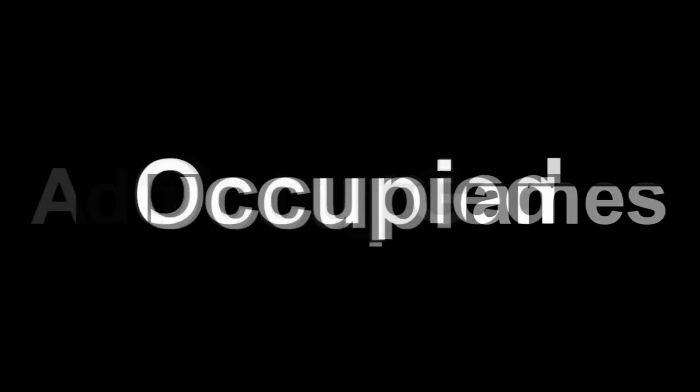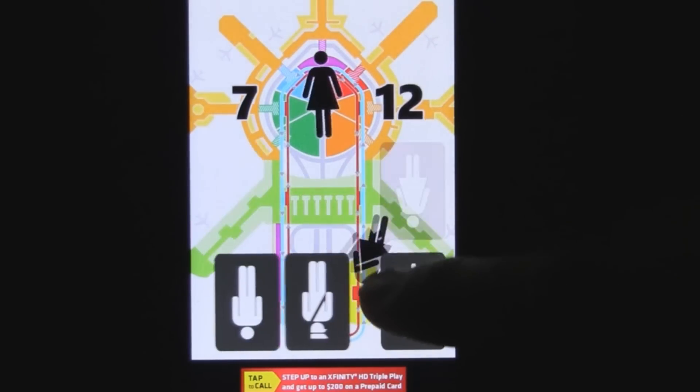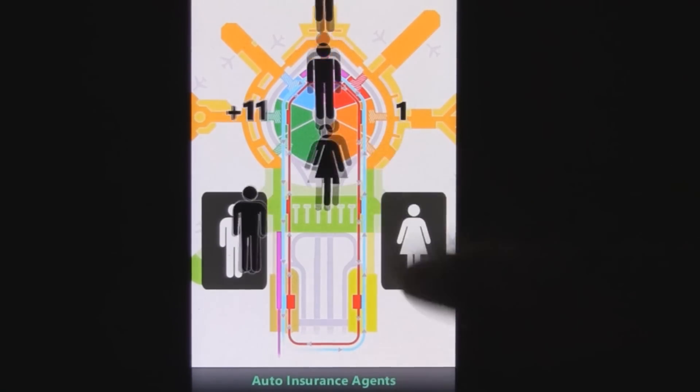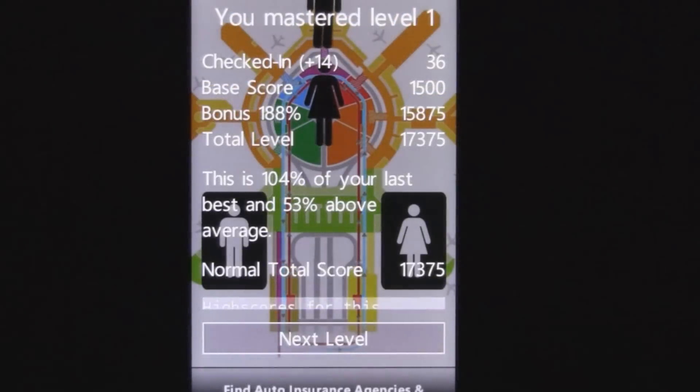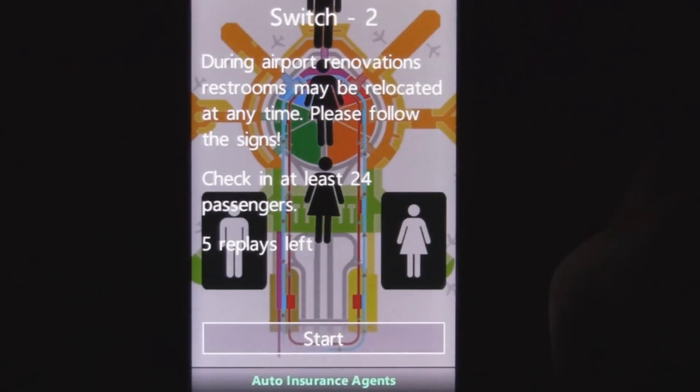First up is the Addicting Games category, starting with Occupied — a fun and challenging game where you direct people to bathrooms as quickly as possible. It's not as boring as it sounds, and it received a solid 5 out of 5 in every category when we reviewed it. Thanks to the smooth visuals and surprisingly long-lasting value, it's a great game. Did we mention it's free? Go download it now.